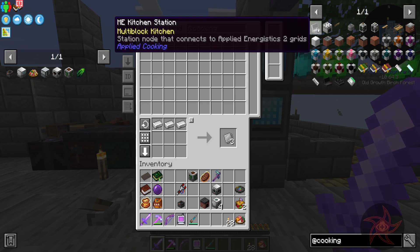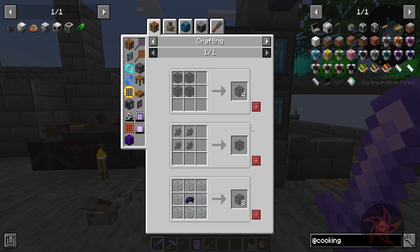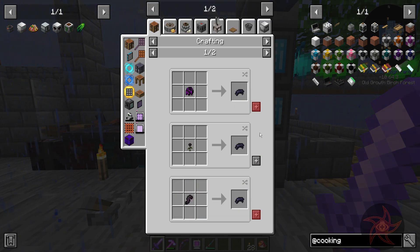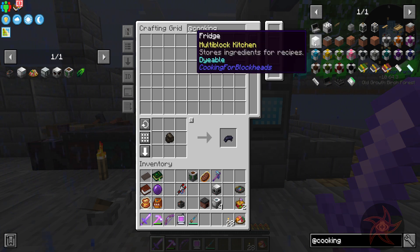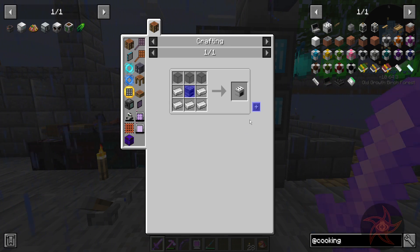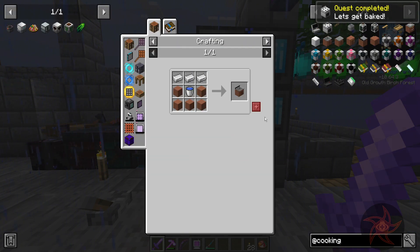That's right, it requires black stained glass. I can make it from charcoal though — okay, cool. Make a furnace for me. There we go. A sink is something else I want, but I don't have terracotta.